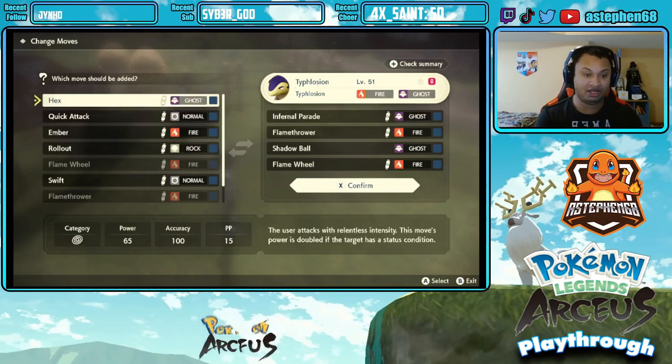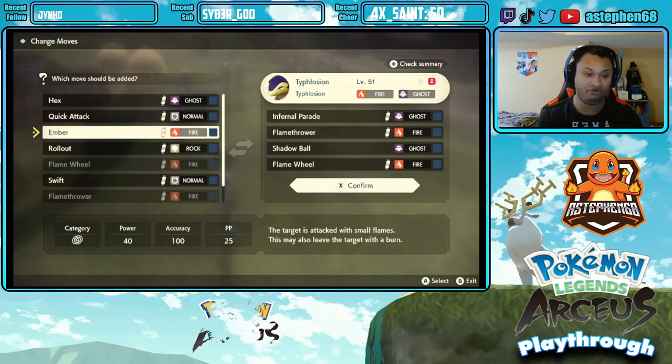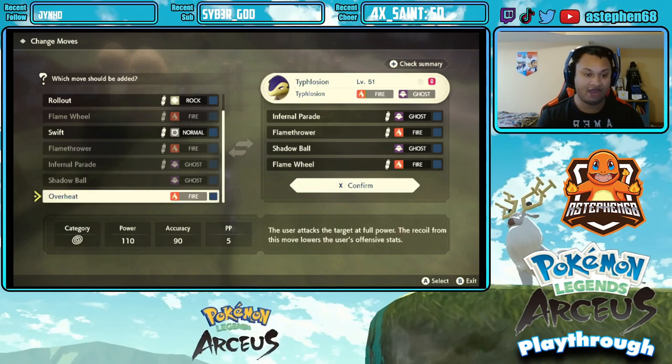The little scroll icon beside a move means you've mastered it, so you can use agile or strong style moves. For example, the Shadow Ball here — I haven't mastered it yet. The higher level my Typhlosion is, the better I can work on mastering it.